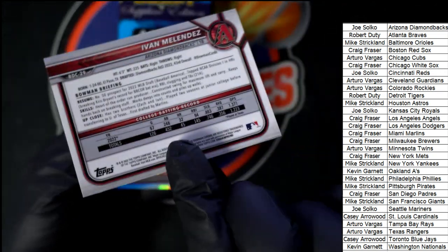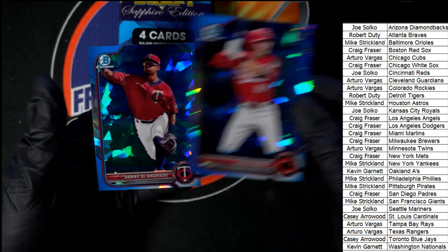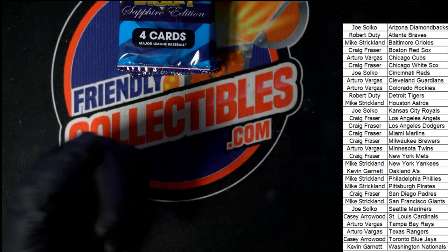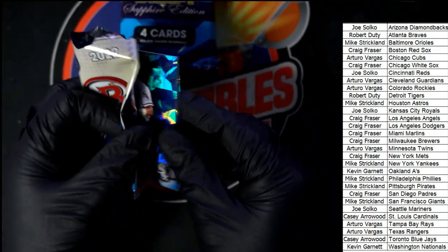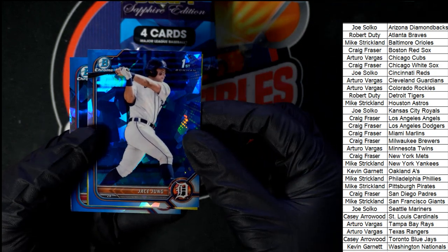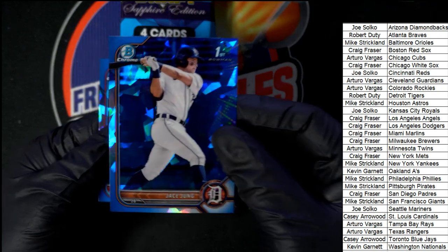A parallel here in Sapphire Bowman Draft — Bowman First, extremely collectible rookie cards to have of these guys. Bowman First cards. There's Jace Jung for the Tigers — Jace Jung, that's a good one to get, man. Way to go, Robert D, he's a big one.